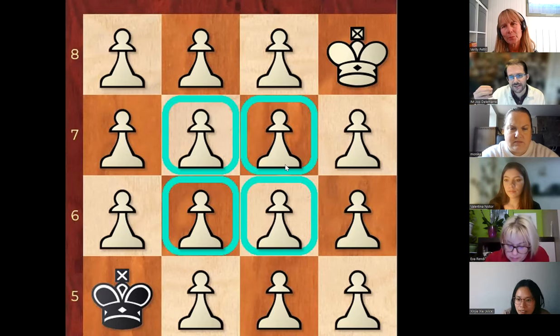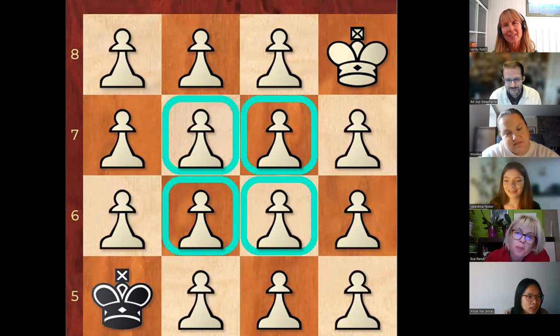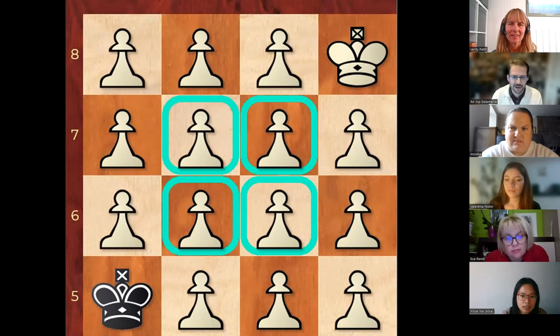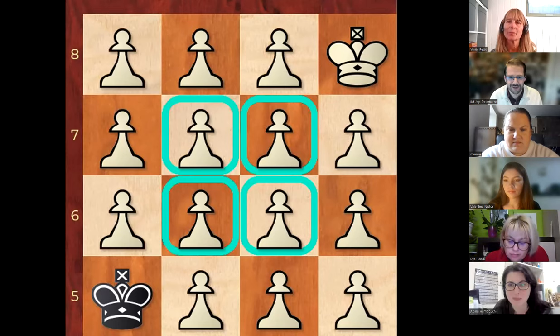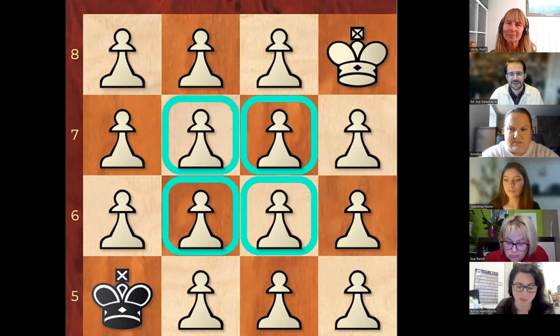When I make the center squares worth two points and the rest one, what extra learning effect might it have? They will learn that the center is more important than the rest. Yeah — you can give a lot of lectures saying the center is the most important thing. But you can also let them play games where the middle squares are always the strongest points, and automatically they feel that the center is the place to be. It's quite interesting — very often we try to explain in words while you can just subtly guide them to learn it themselves.